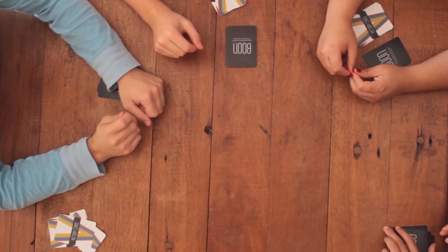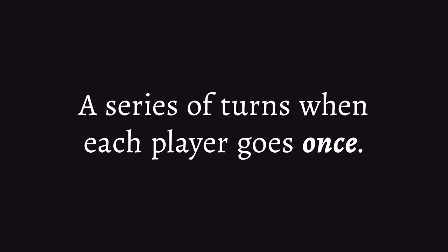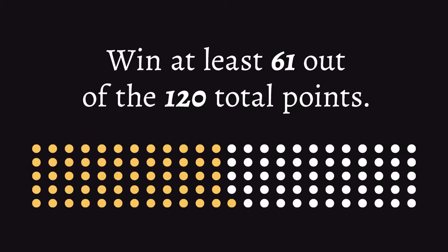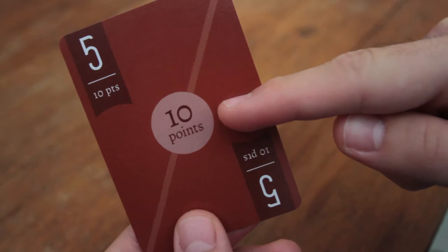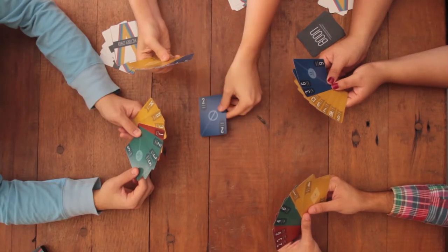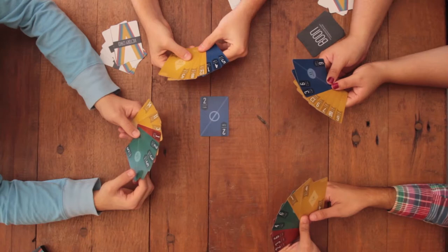Now that you know your goal, let's talk about the basics of how to play a trick. A trick is basically a series of turns when each player goes once. The goal of the trick is to win the most points possible for your team — at least 61 out of the total 120 points. The player to the left of the dealer goes first. They can put down any card from their hand. The color of the card they put down is called the leading suit — in this case, the leading suit is blue.